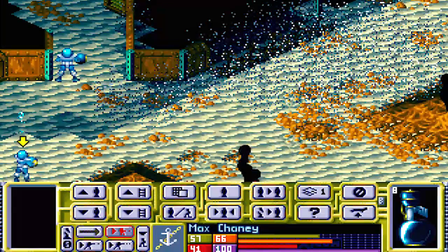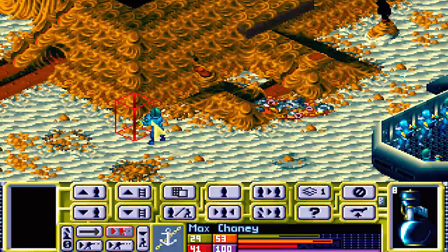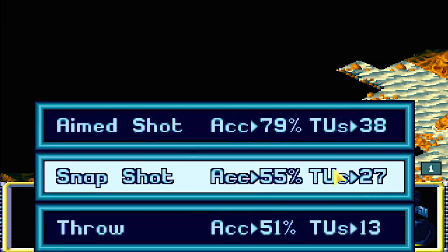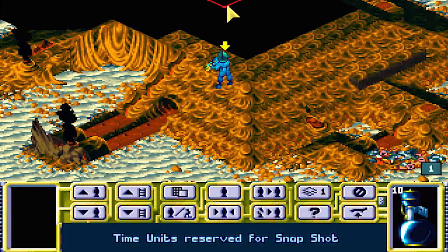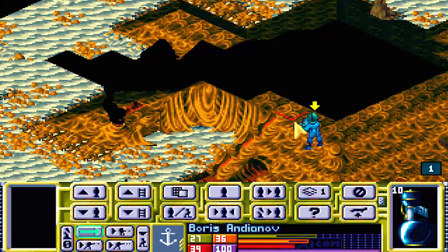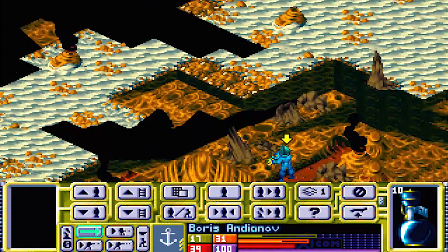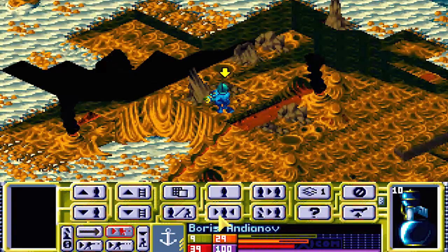Keep Juergen there. Max Chaney will head on up with you and we'll attack that ship from two fronts. Turning up the hill you see one - no line of fire though. We'll handle it next turn maybe. We'll have Horst take a shot at it - he should be able to see it.